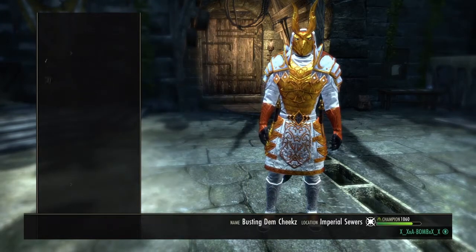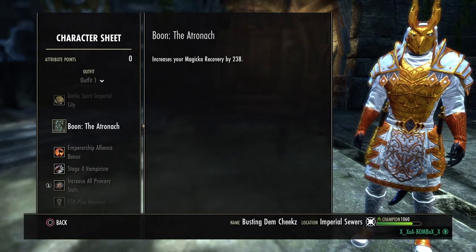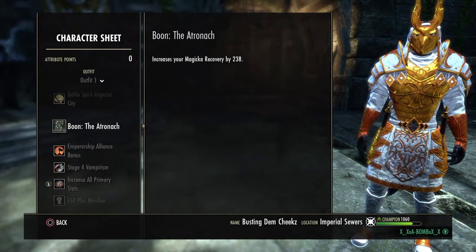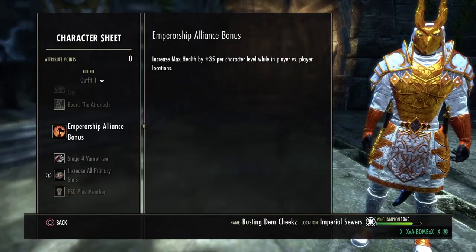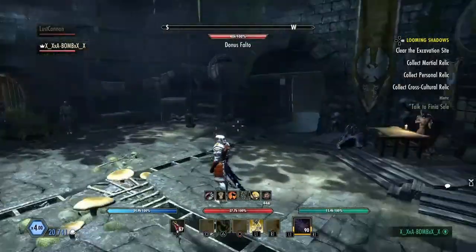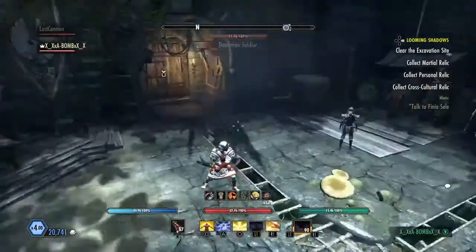We're gonna go ahead and talk about the Mundus stone real quick. We're gonna run magic recovery Mundus — so, the Atronach. Stage four vamp. I do have an alliance bonus; we have Emperor in this campaign, so my health and stuff is kind of above and beyond. But you should be sitting around like 26k, or high 25k.